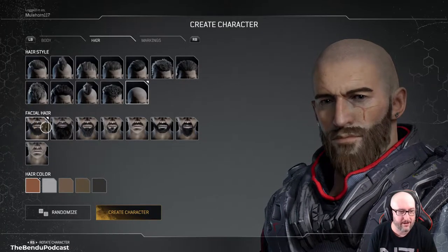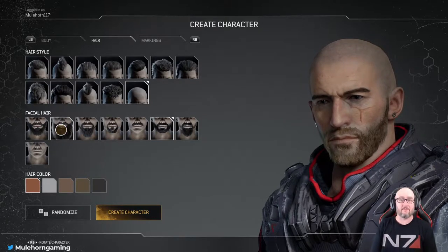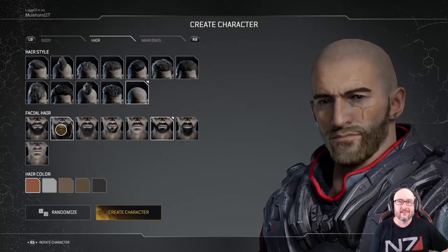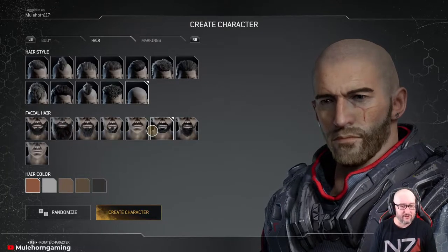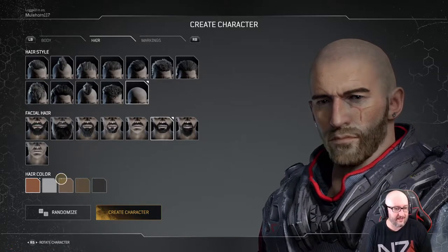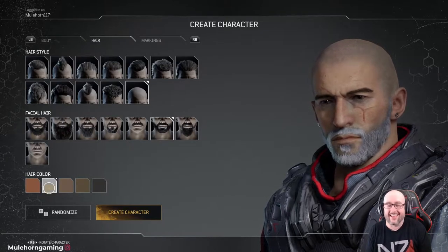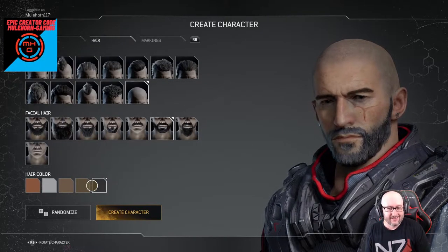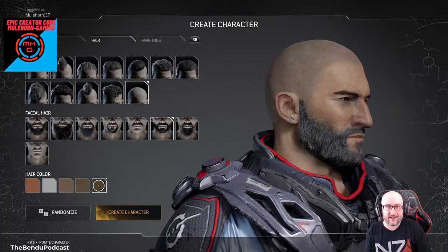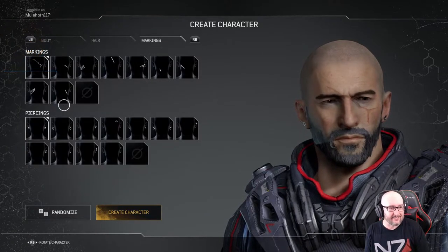Should I go with a Muley beard or a T-Prime beard? Chat voted 60 to launch — no MX. Oh nice, the Muley beard! Alright, we're gonna go Muley beard, and we're gonna go a little brown-gray hair. Can't quite make it brown-gray but there we go, that's kind of brown-gray.